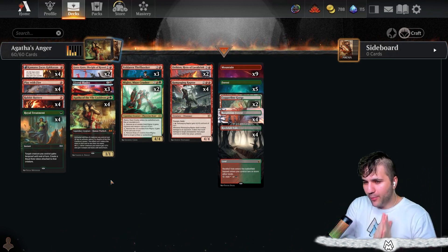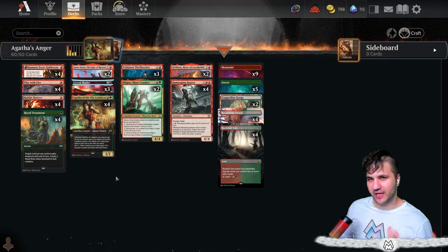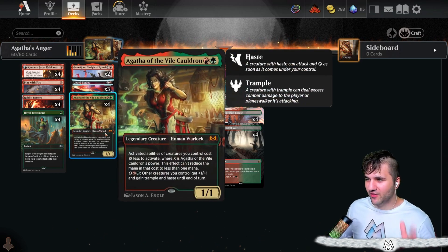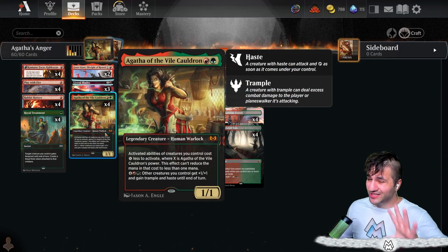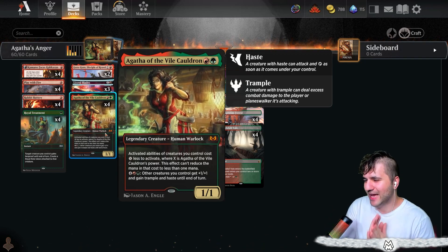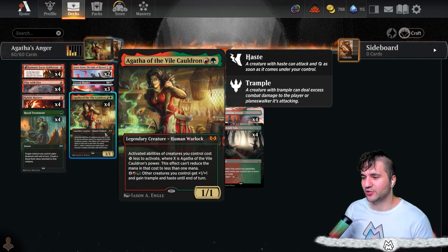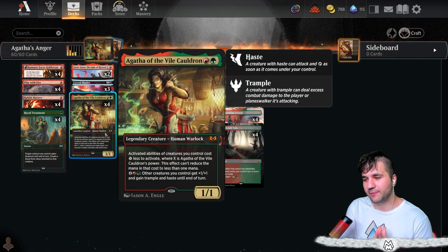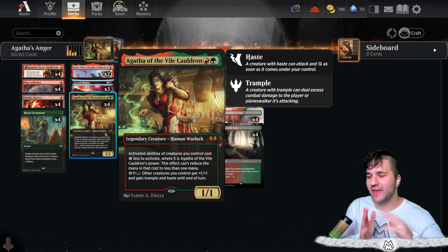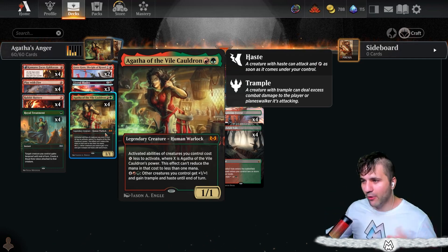The key point of this matchup — we've got a lot of different synergies here. I want to have a lot of activated abilities, because with Agatha of the Vile Cauldron we are running four, which is a little overzealous, but this is more of a fun deck. The activated abilities of all creatures you own are X less to activate where X is her power.